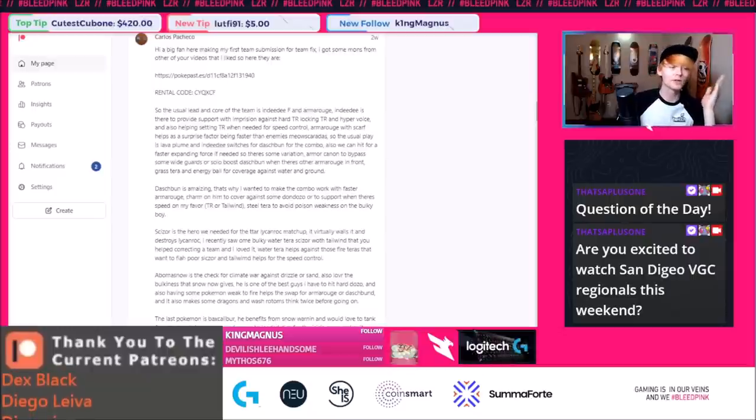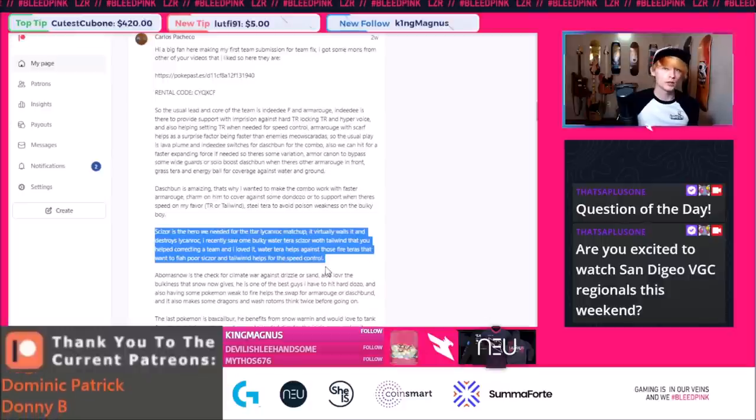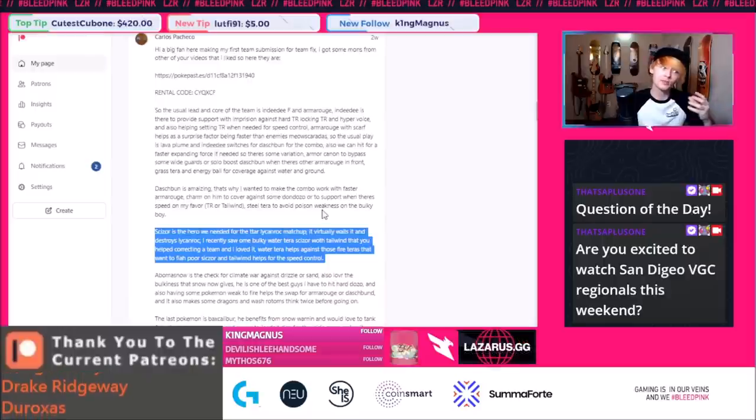Carlos is a big fan and this is their first submission for team fixing. They got some mons from the other YouTube videos, which is just a mixture of things we've seen. They described each mon's role in the team. I really like their in-depth description of Scizor — there's a deliberate reason they're using it. It solves an obviously bad matchup in sand.